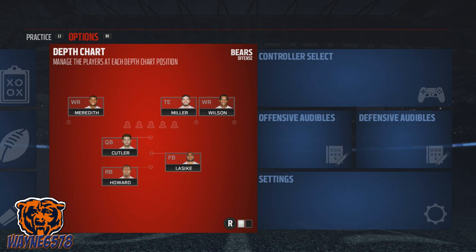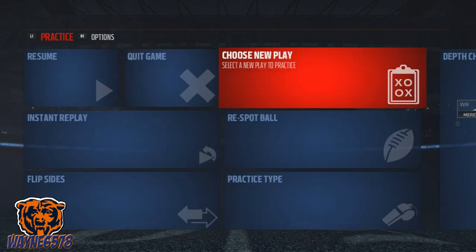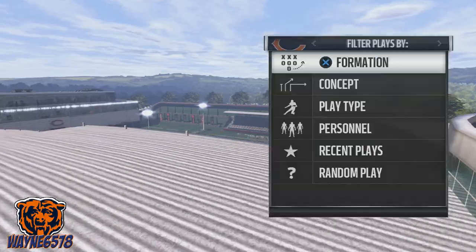So for the free safety you want catching around the 70s, 65 and up. Speed is really important to execute this play. And you definitely want awareness. So let's go back, choose the play, and do our substitutions.